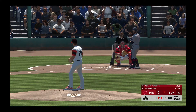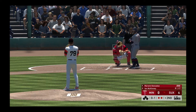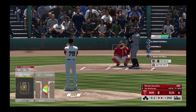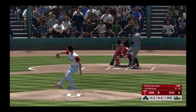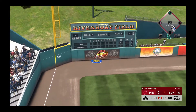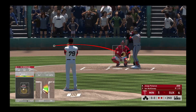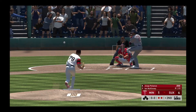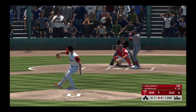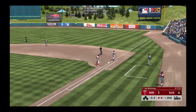Coming to the plate now, Marwin Gonzalez. He'll work on keeping this top of the second alive. No balls and one strike, bases are empty here with two men out. Another one fouled off and he's quickly behind 0-2. And here's a fastball right down the middle of the plate — swung on and hit out to deep left field, and this one's not coming back. This is a long home run. Polanco up next swings and hits it foul down the right side. The bouncer to the left side, scooped up, throw to first, he'll get him easily, and the side is retired.